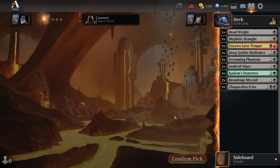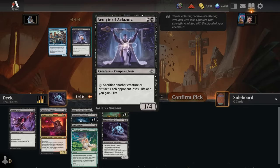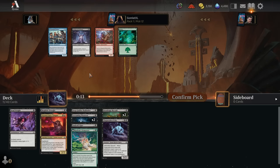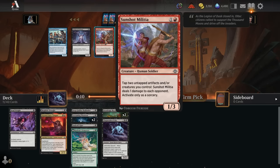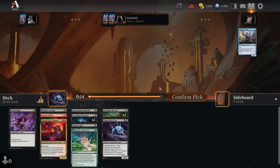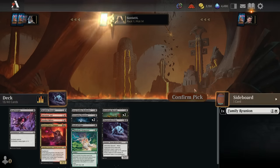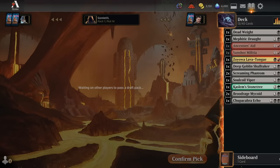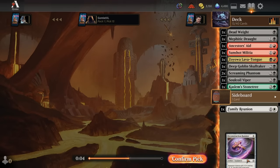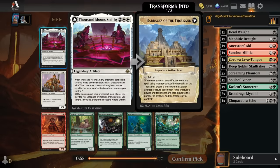We'll take the Mephidic Draft over a white spell. There's also an Acolyte of Aquazots as a sack card. I think Militia is strong enough to take here even if black's a lot worse at using it — I still take Militia over the Acolyte. Now an Ancestor's Aid, Family Reunion. We're not super tied into any secondary colors, so if we open a really great rare or mythic in a non-black color, we could head that direction. We do see a Thousand Moon Smithy, which is a great rare.